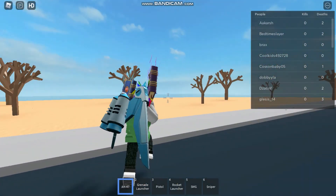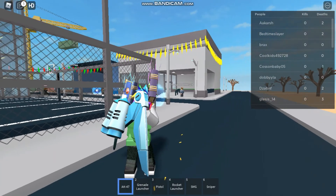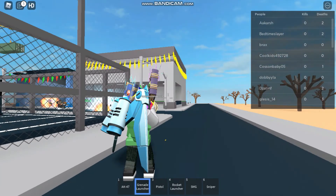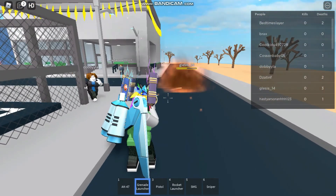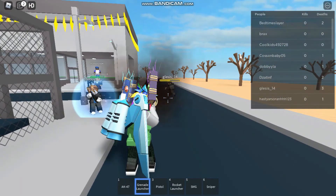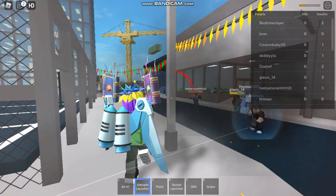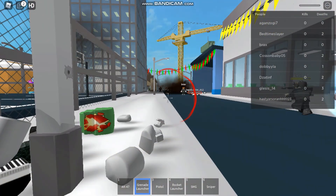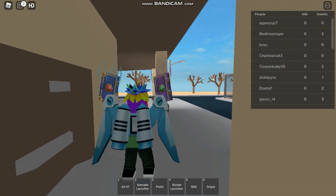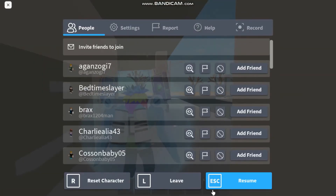If I want to change my weapon I press 2, then press the left mouse button. I tried to get him but he ran away. Alright, so that's how you play Roblox online.